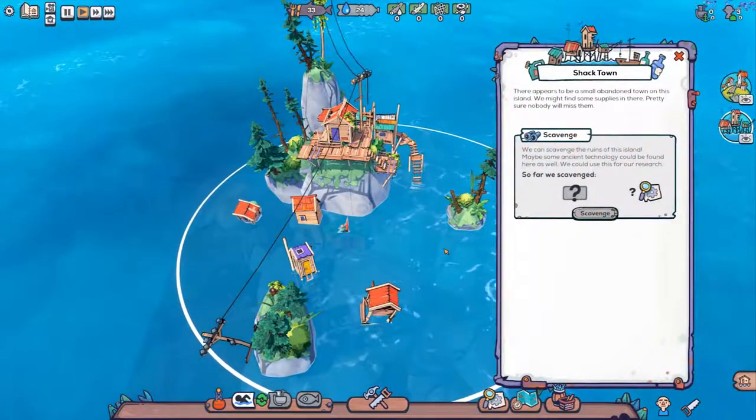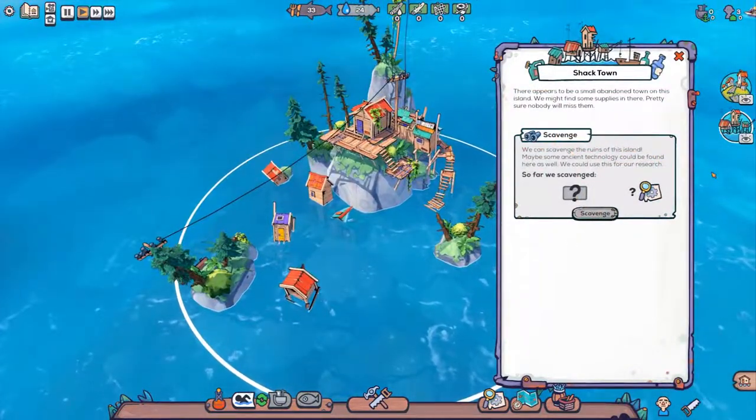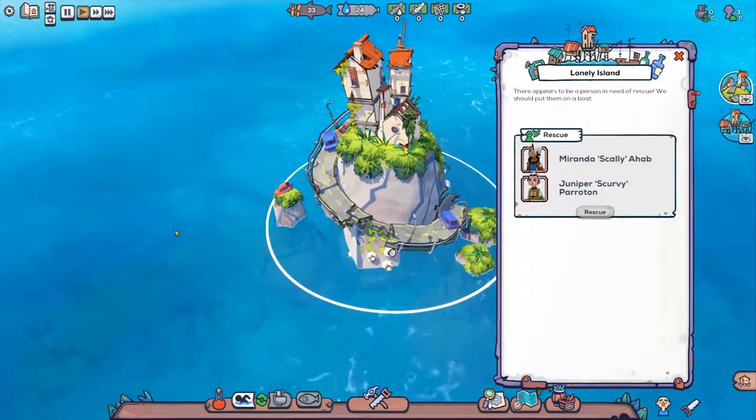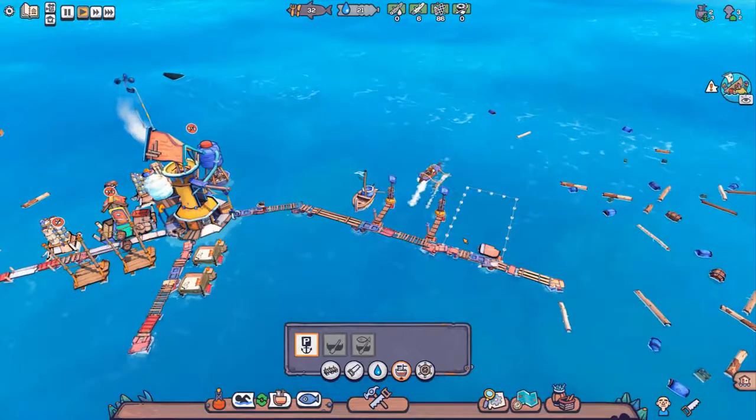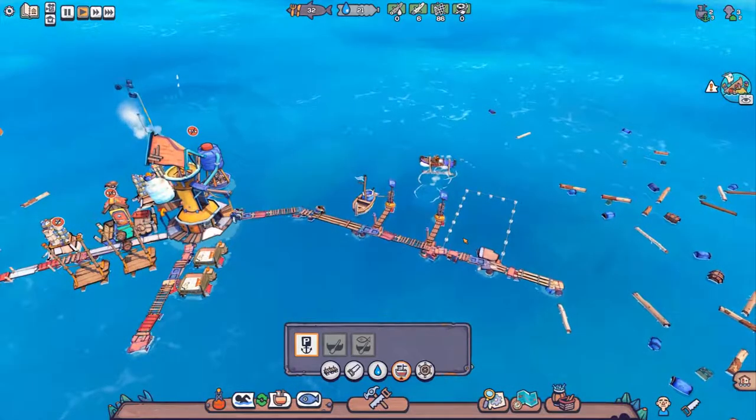Not everything is fully submerged in the world. There are many islands with remnants of the old world, or settlements of people trying to survive. After you build a boat parking area, you can construct salvaging boats and go explore them.